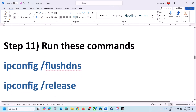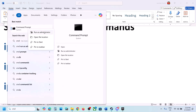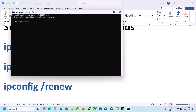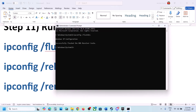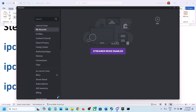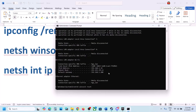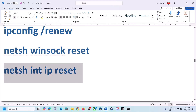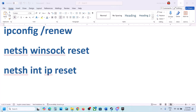Next step is to run some commands — they are provided in the video description. Type cmd in the Windows search box, right-click Command Prompt, and click Run as Administrator. Click Yes to allow. Copy each command one by one from the description and paste them into the Command Prompt, pressing Enter after each one. Run all five commands, then restart your computer once. After the restart, launch the game.